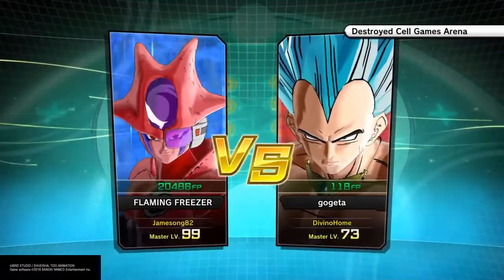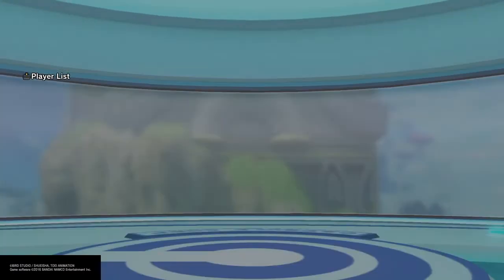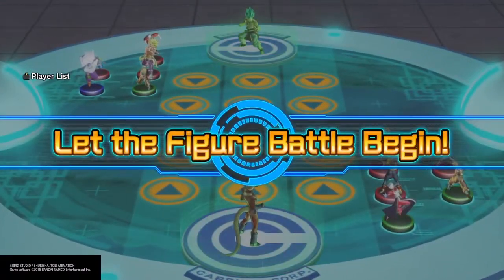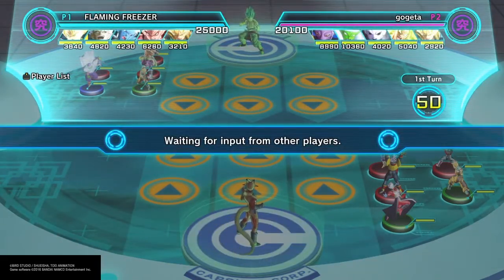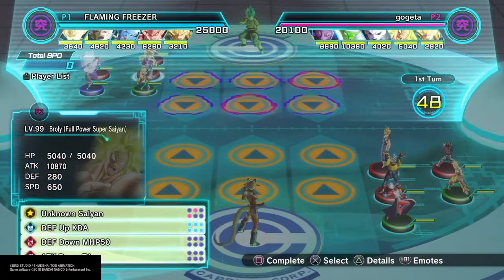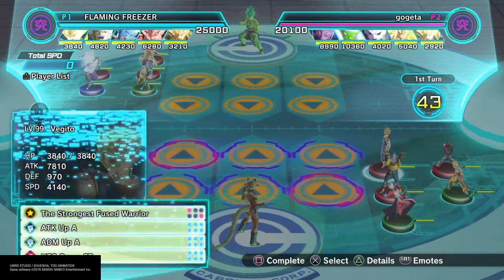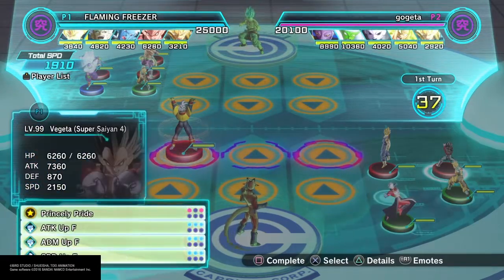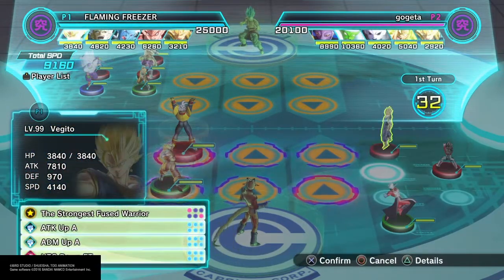So we are hopping online against Divino Home, who has master level 73 — a pretty high level player. We have rebuilt a deck around future Gohan and Mira to boost the speed of the team, and I have speed Vegito in the team as well. The only attacking figure I kept was Super Saiyan 4 Vegeta because he's very very powerful. Looking at the opponent, he has a pretty slow setup other than future Gohan.